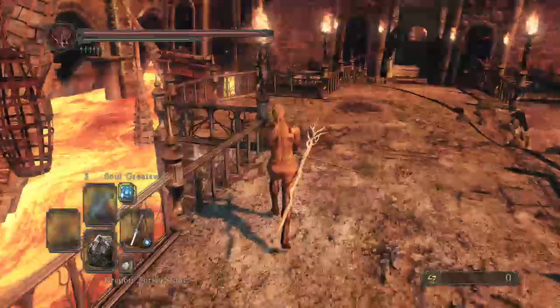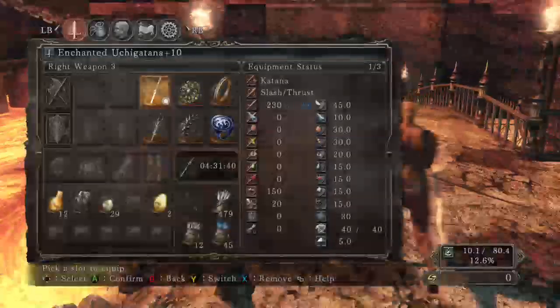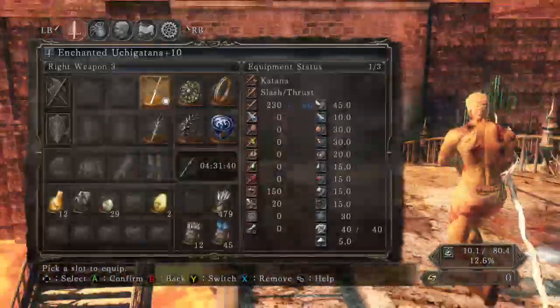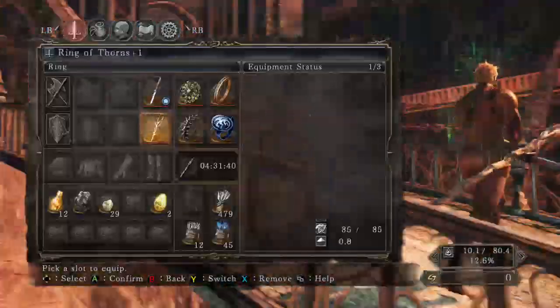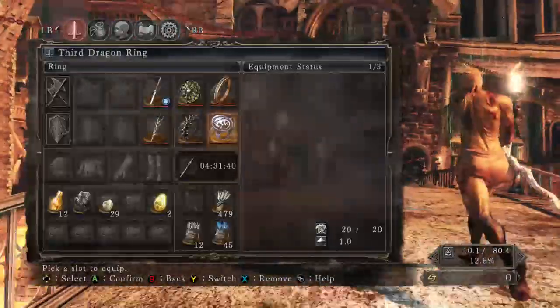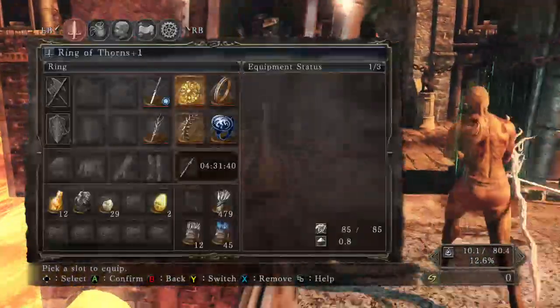Looking at my PvP build that I just found out today - it's pretty OP. It consists of a level 10 uchi katana, a witch tree branch, ring of thorns plus one, third dragon ring, southern ritual band plus two, and chlorinthia ring plus two.